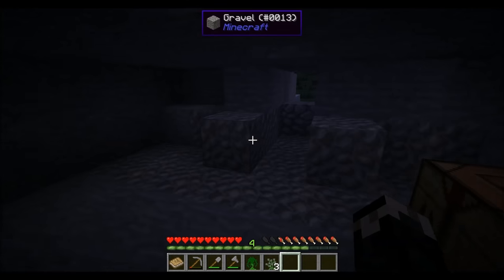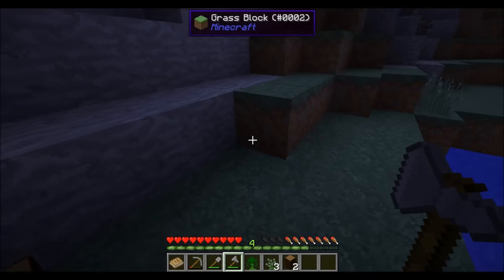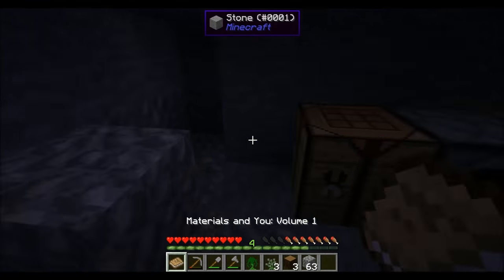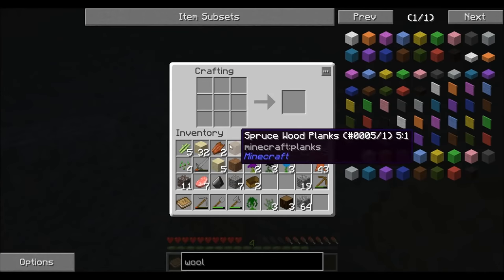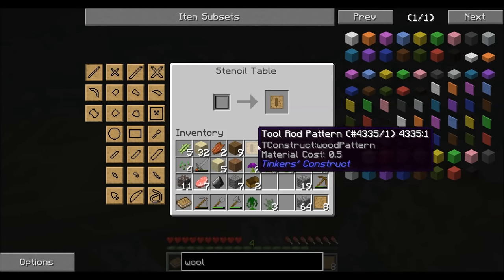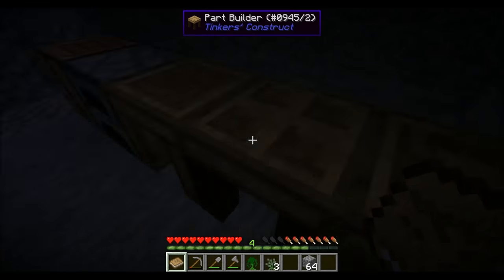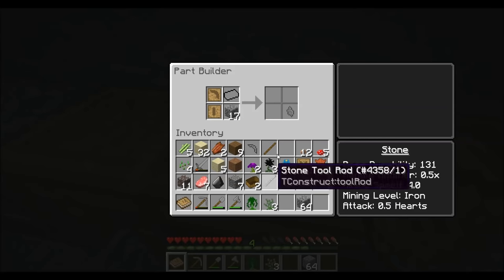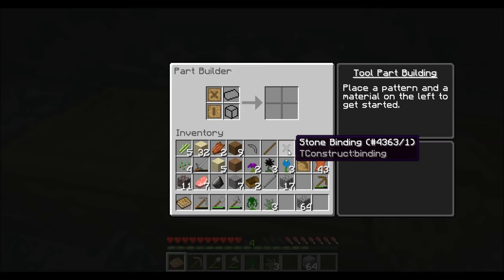It's a very quiet night — I don't hear any predators, no creepers, nothing. Sort of scary, actually. Making the stencil stuff: a pickaxe head stencil, a pickaxe tool binding. Chuck them into the part builder with some stone. We'll use a stone shard left over from breaking a stone in half. Don't worry — we're just building a pickaxe.